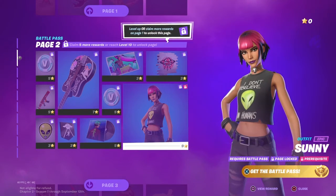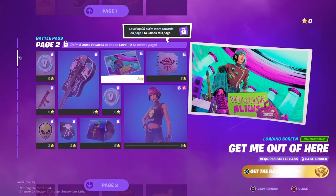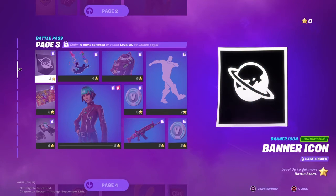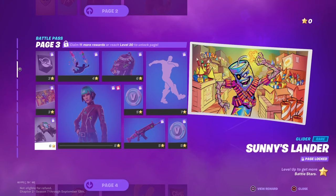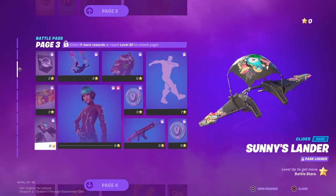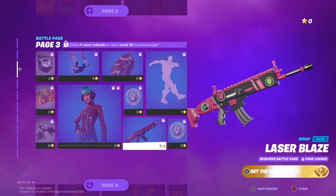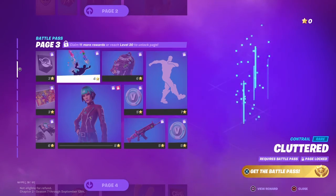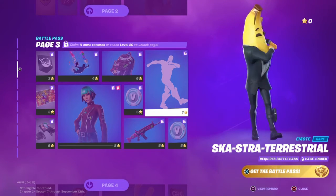We got Sunny — her name is Sunny — and then we got Visitor's Welcome spray. Page three: Planet Banner icon, Brand Finale loading screen, Sunny Lander glider, Voyager Sunny, Laser Blaze, a laser window view box, and then Cluttered Hatch pack.